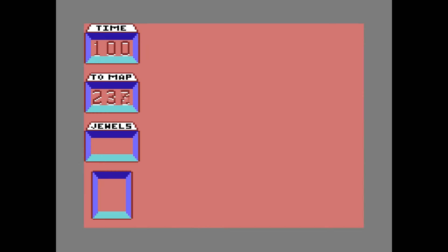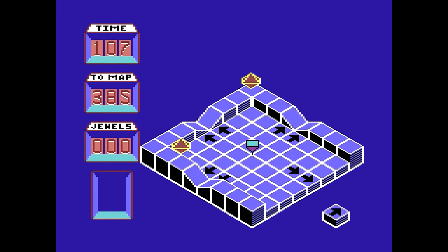So fire to start. We get our time, our map, and our jewels. Because it's isometric, left is not left — left is diagonally up. I'm just going to hold the controller at an angle so that my left is actually diagonally up, just like the movement here. That should be a little better.